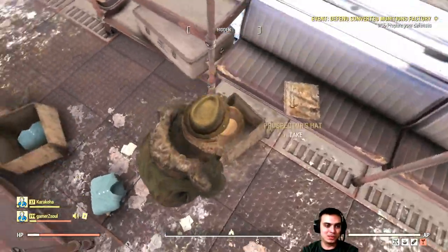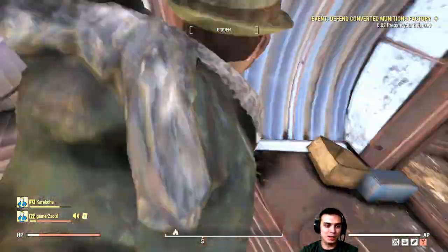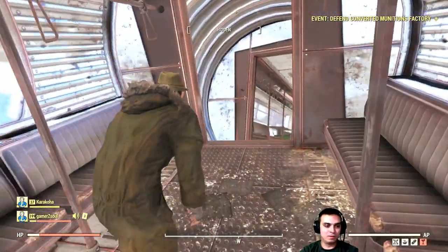You can find the hat in this train area. The casual outfit is here if you want — this is 100% — and the prospector's hat is 100% as well. I've already covered the prospector's hat. I'm not going to cover the casual outfit because you can find it a lot of places.